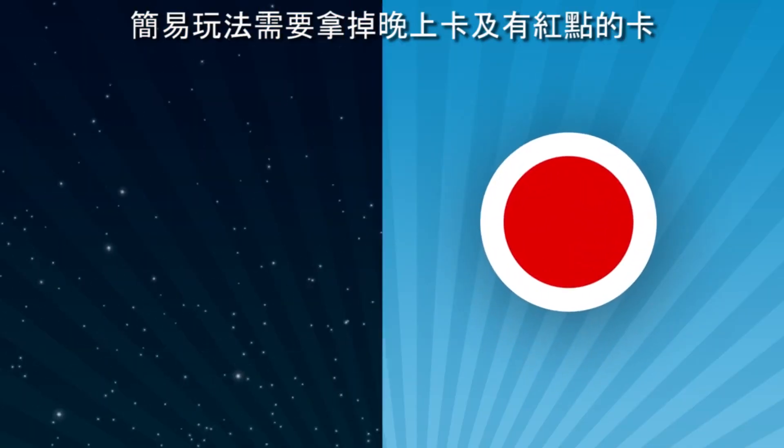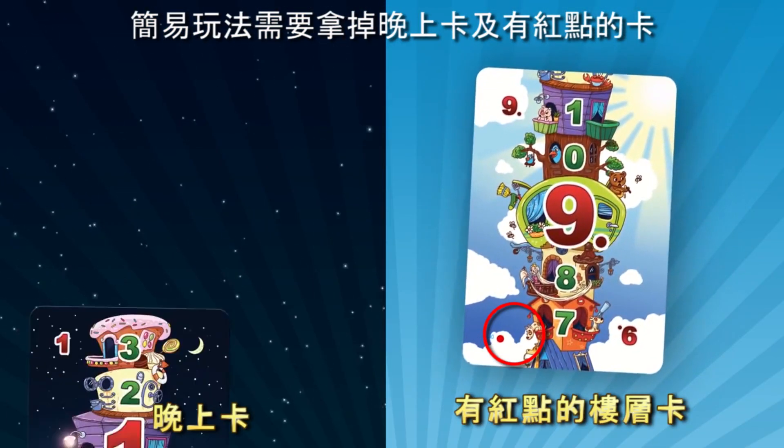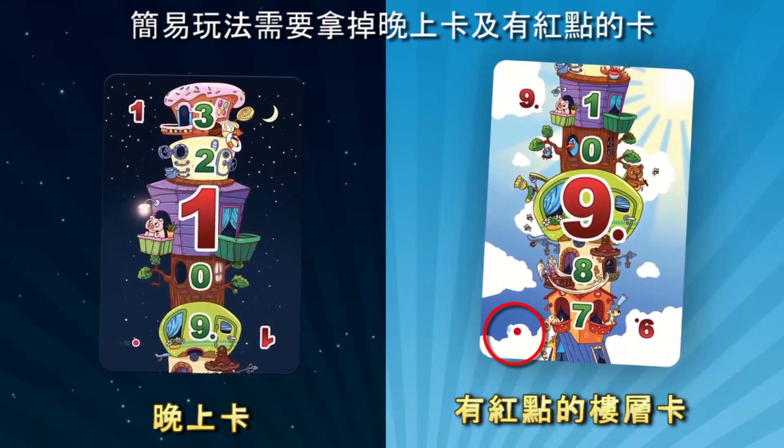Now let's look at the simplified rules for younger children. Here the players have to subtract and add up to 3 floors. Players take turns clockwise and the rest of the rules are the same as the first version. To play according to these rules, remove the knight cards and the cards with a red dot from the deck.